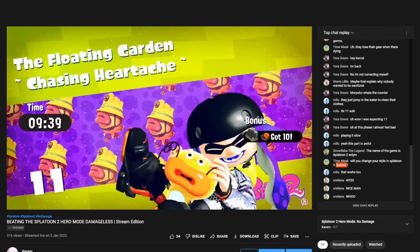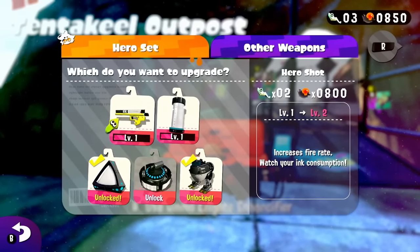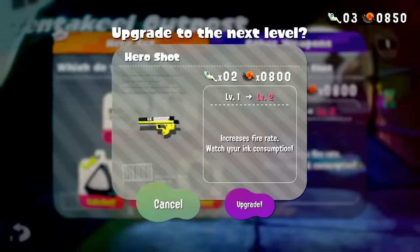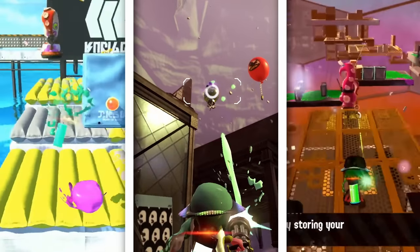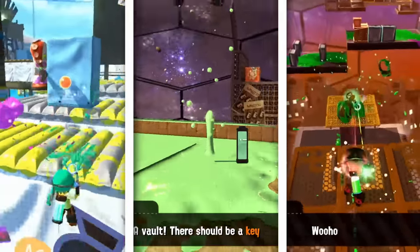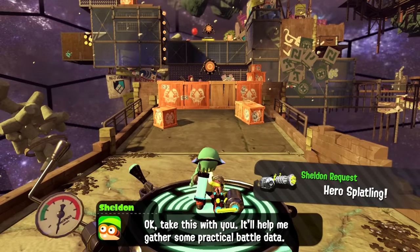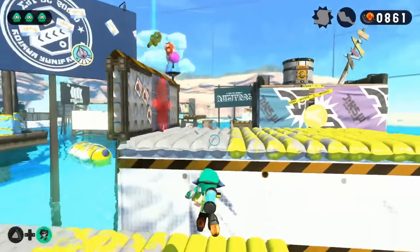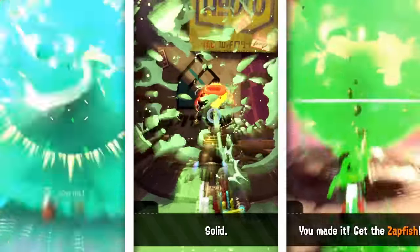At this point I started streaming my attempts live on this YouTube channel. Chat suggested upgrading my abysmally slow Hero Shot to level 2, since the majority of stages per world still use it. Stages 12, 13, and 14 were relatively easy. Stage 13 introduced the Hero Splatling, which is useful for the same reasons as the Charger. Other than that: bounce off the bouncy things, avoid the lanky men, and rid the world of gas-powered vehicles one car at a time.